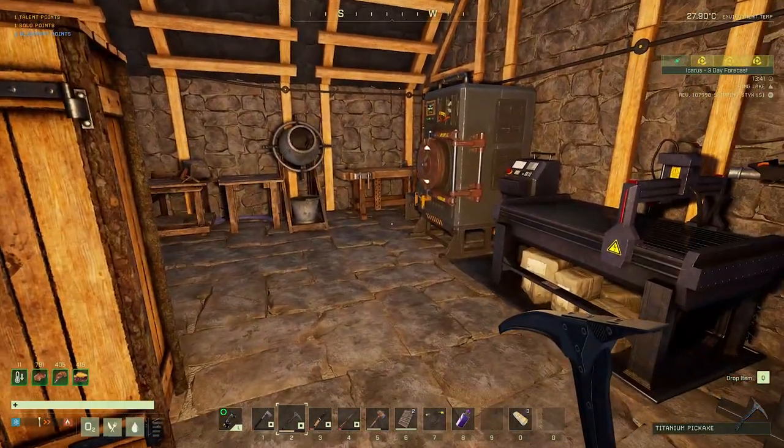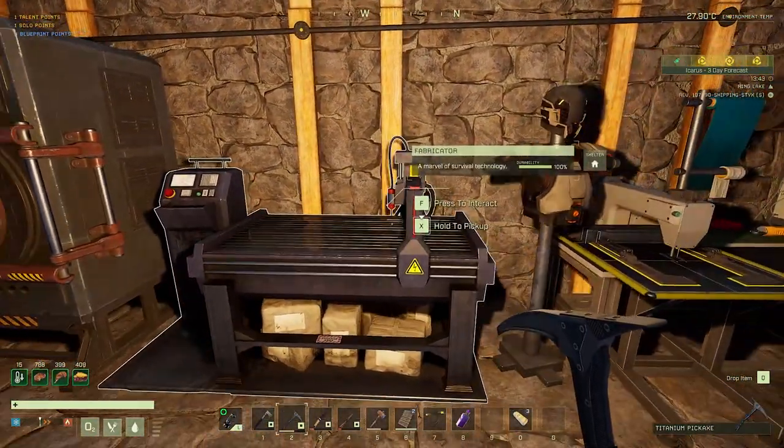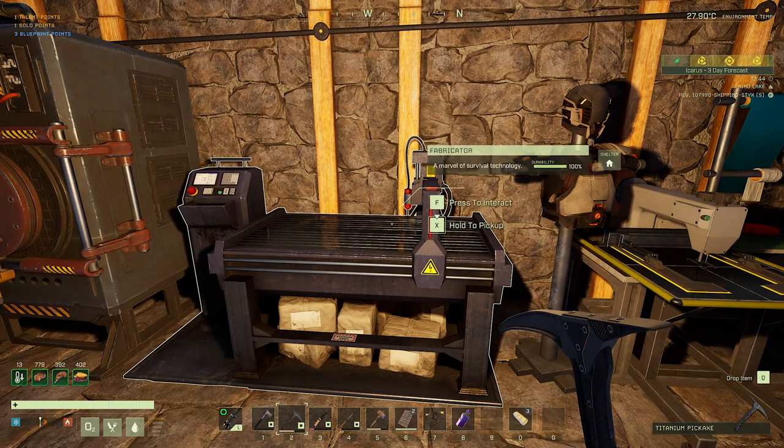Hello and welcome to Cutter Builds. We're back with another episode of Icarus. I've done a little bit of resource gathering and ran back to the main base last time we were in the desert, and we're going to be heading back out there to get some mining set up at those two deep mining nodes that we just found.